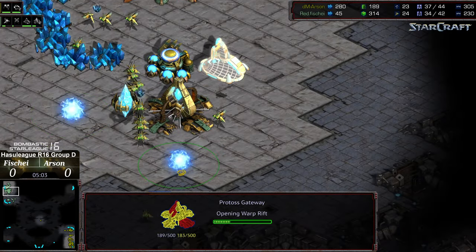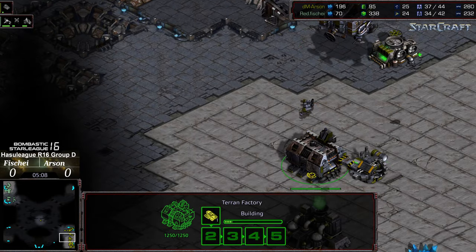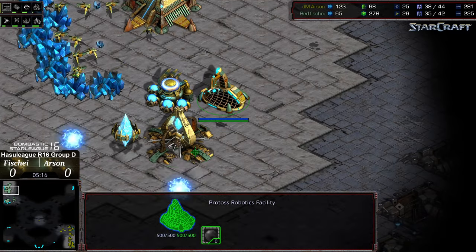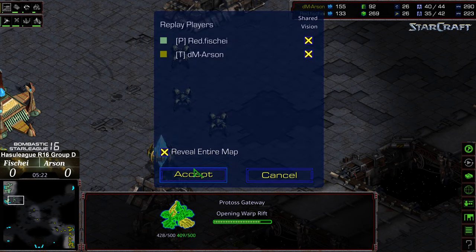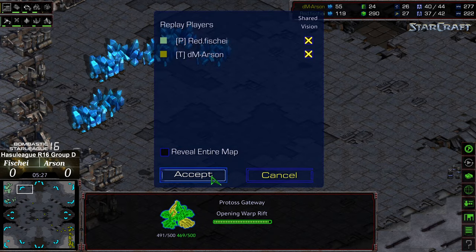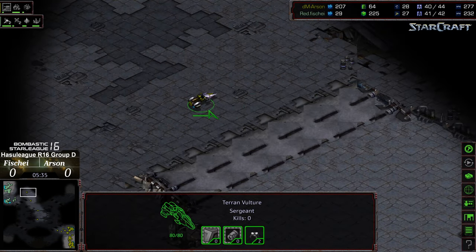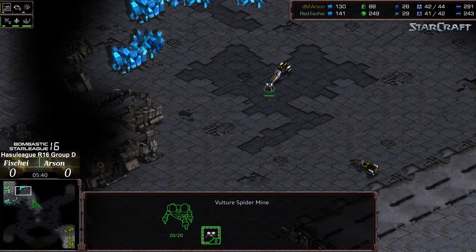A third gateway after the robotics — that's going to allow a few additional dragoons. I assume this is to play against what might have been a follow-up vulture harass from Arson. Three-gate dragoon allows a heavier dragoon presence. That is another problem for Protoss in protecting the third — you can see how wide it is and how much space there is for vultures to sneak in and assail probe lines. Having more dragoons in the mid game can be really helpful, so I like this play from Fisheye.